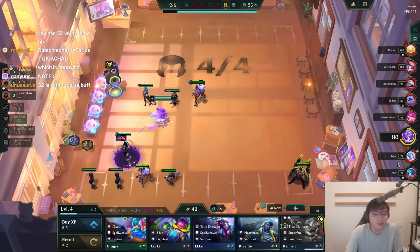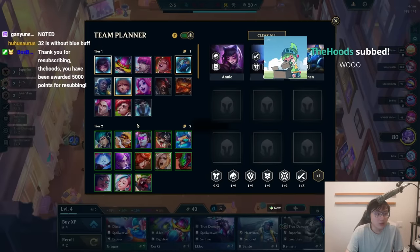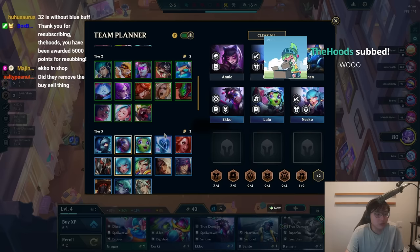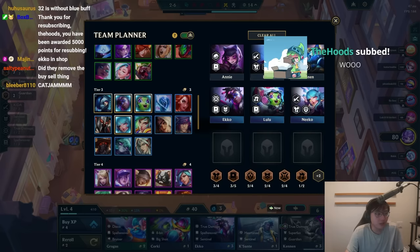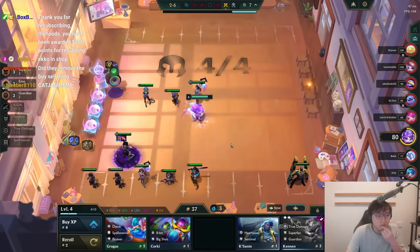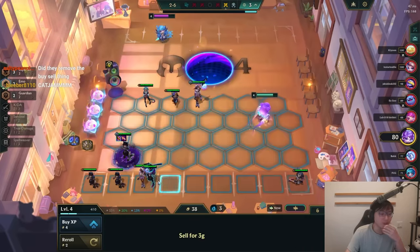I don't even think you care to lose this round because a lost streak is not even a big deal. So let's go and mark the Annie reroll units. And then you need to hit 4 emo, so you have to play Vex and Amumu. Isn't that so weird — they have to play Vex and Amumu.